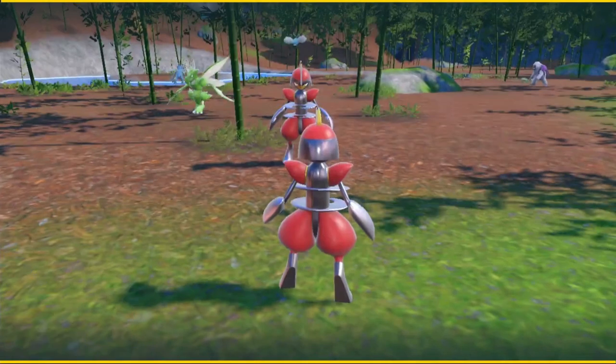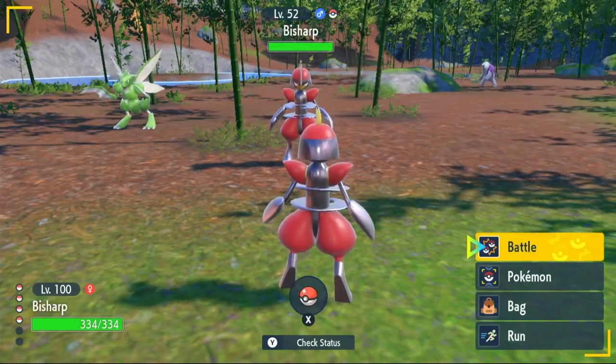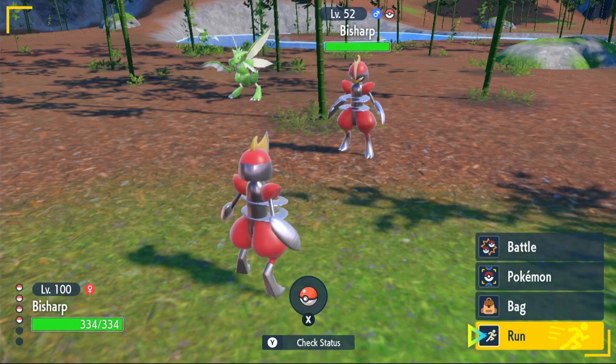When you encounter your Bisharp, make sure it's a Steel type Tera, because that's the one we're going to be using. You don't want to waste 50 shards, so we're going to go ahead and catch that and then get into the build.